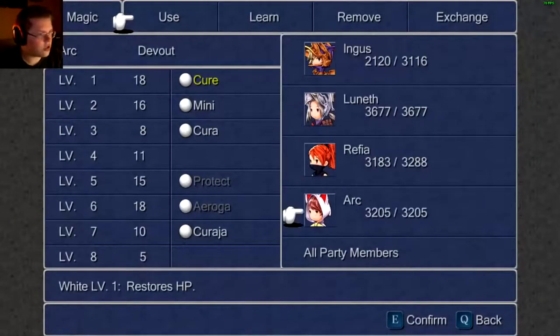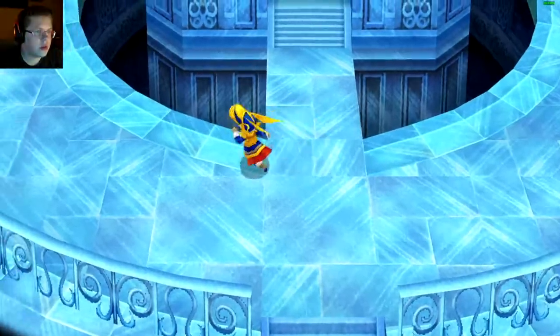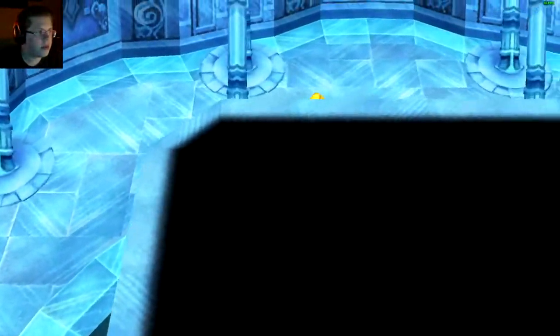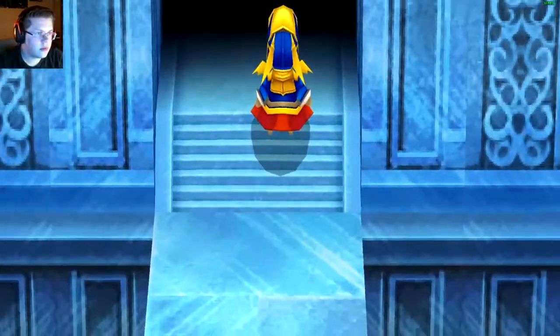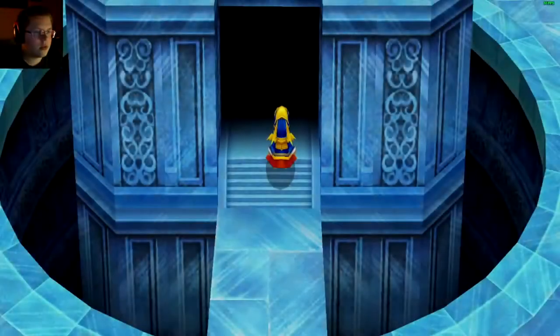Let's double check and make sure everyone is healed up. Let's go forward - check out the sides before we go up. Any chests? No. Okay, encounter before the door like usual. Let's go forward.